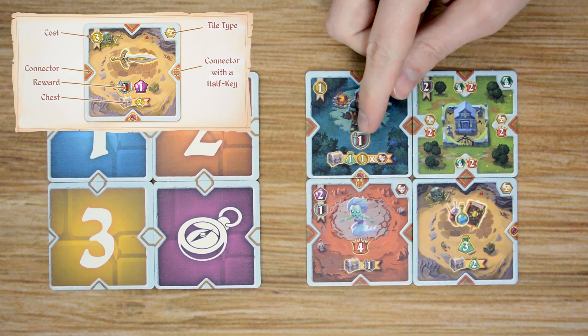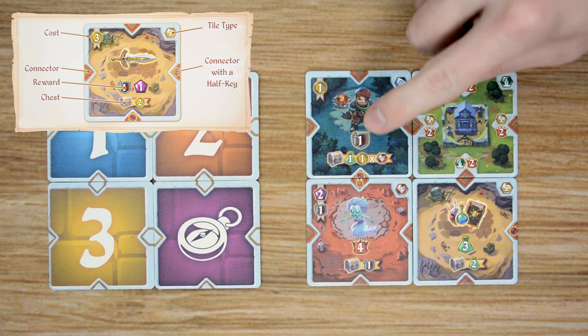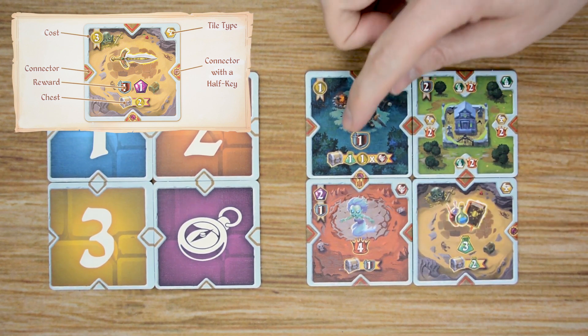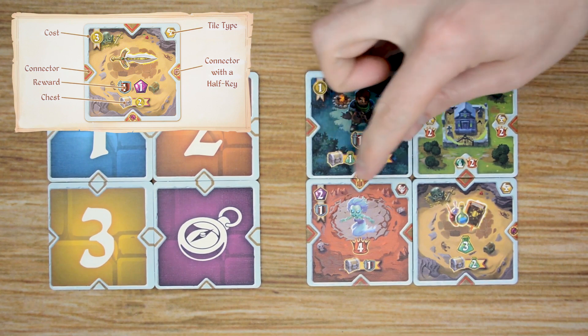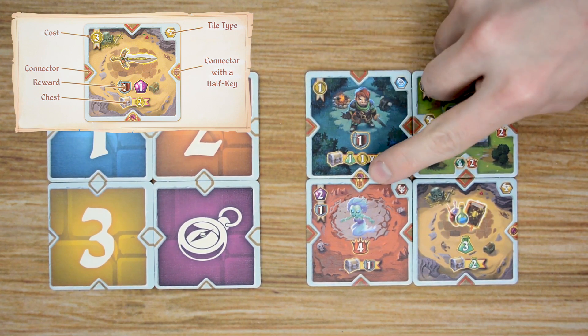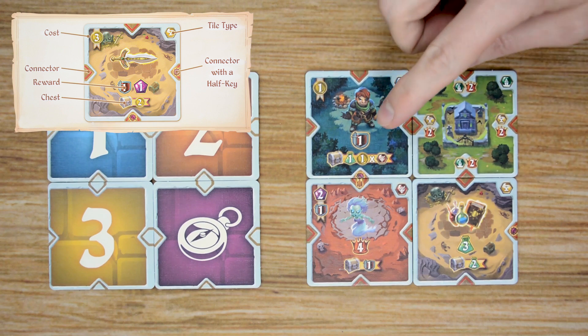Each card will have a listed reward when it is built in your area — with this one you receive one battle point, and with this one you receive four prestige points. If there's a chest on the card, it will show what rewards are available if you open the chest with a key, and there are a number of ways you can get keys.